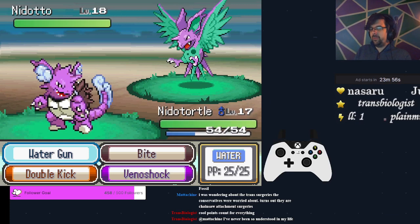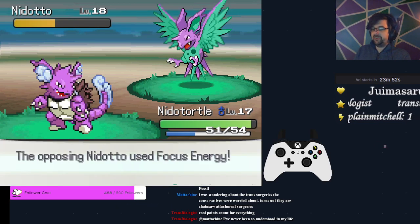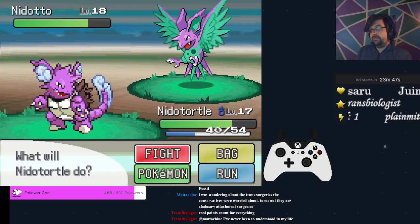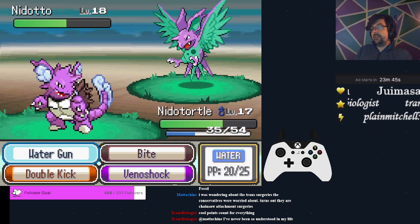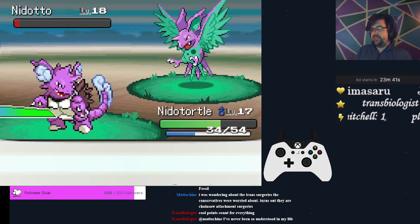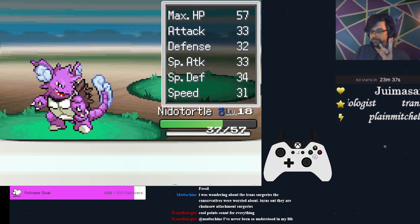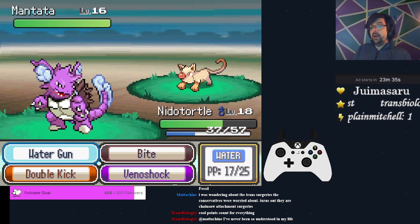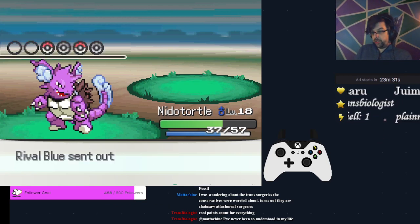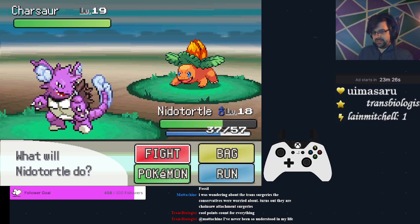For the Nidodal fight we're going to be using Water Gun. It does have Quick Attack — there's no guarantee we're going to be able to Bite for the flinch, but it's perfectly fine as long as we don't get crit in response. Against Mantata, you're going to Double Kick — that should always one-shot unless you have absolutely atrocious physical attack.